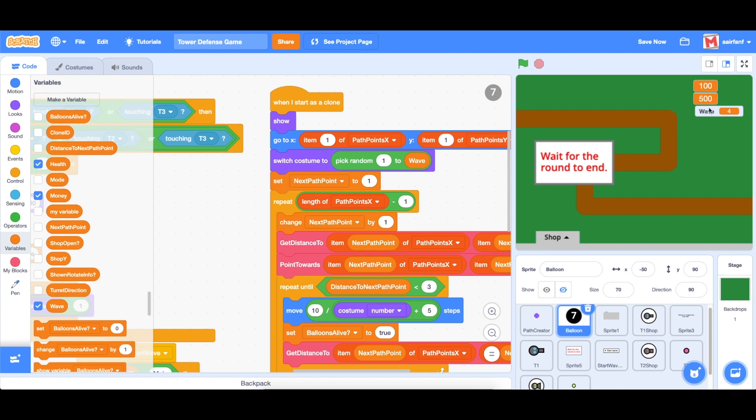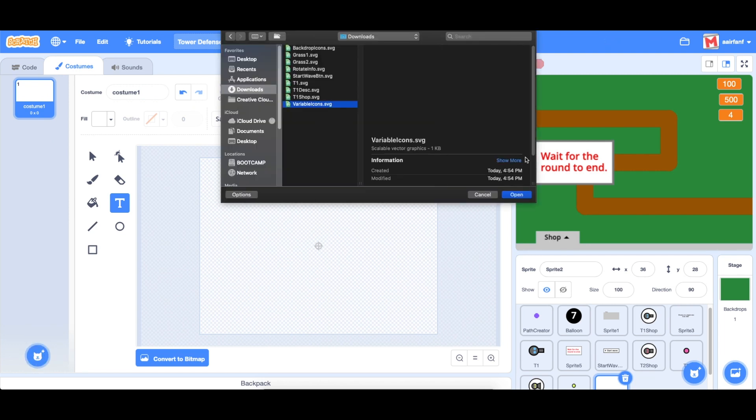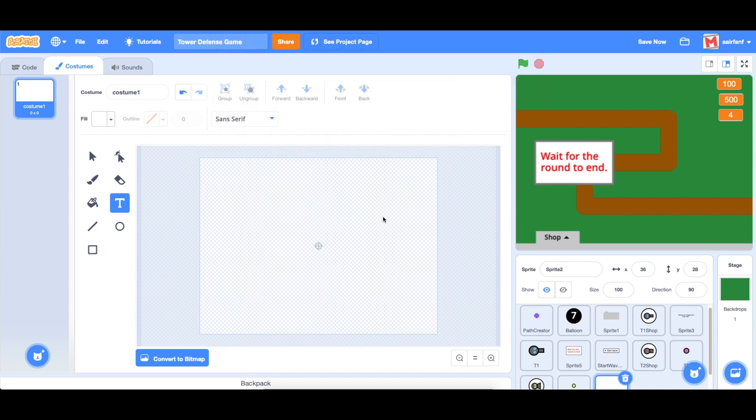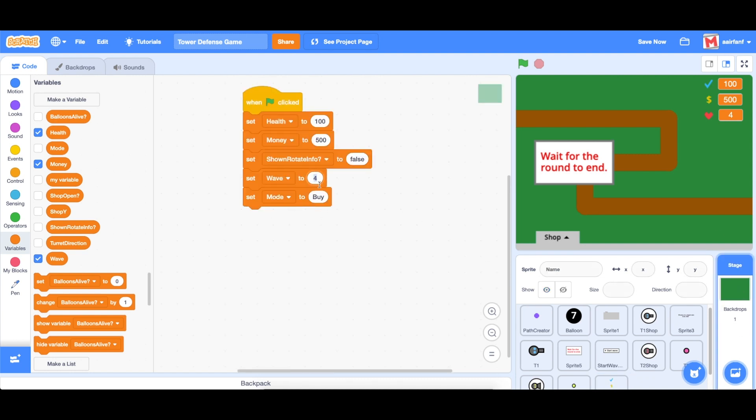Next I want to add icons for the variables. I'll double-click all of them and import a sprite with the variable icons already created. Moving it to the upper right-hand corner, it shows what wave we're on, how much money we have, and lives remaining. In our backdrop, let's change wave to start at one and money to start at 50.